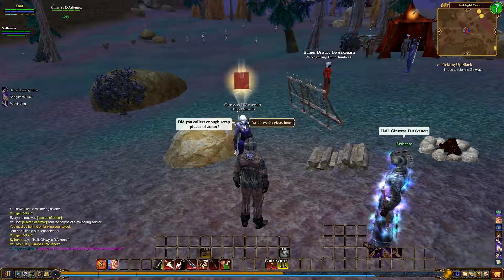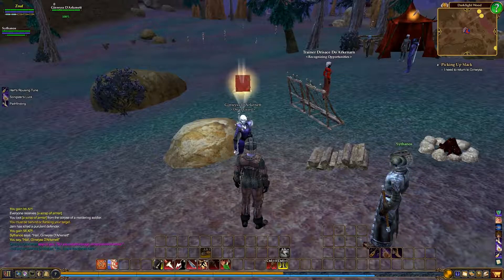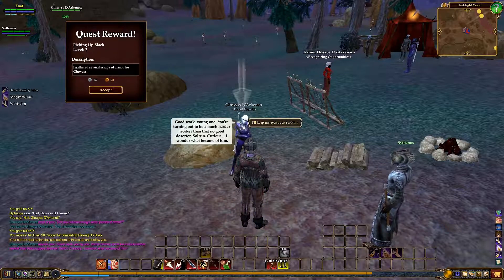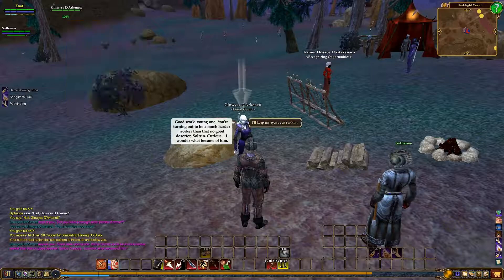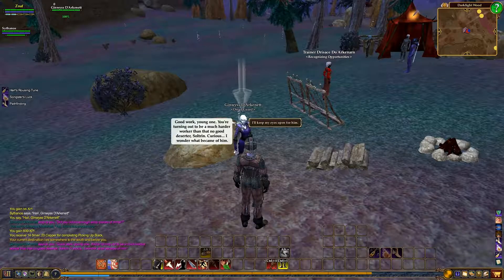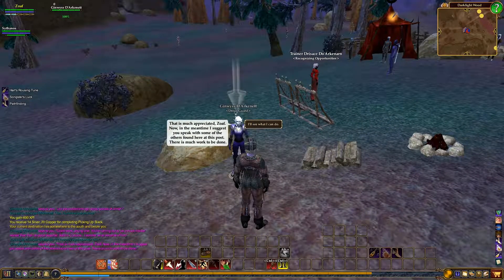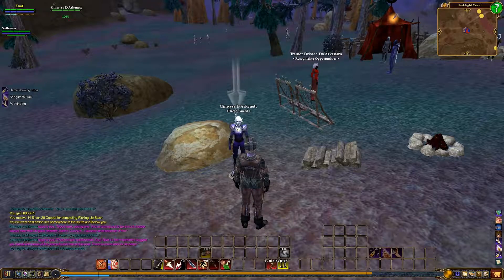Did you collect enough scrap pieces of armor? Yes, I have the pieces here. Picking up slack — Level 7, you end up getting 14 silver and 20 copper. We're going to go ahead and accept. Good work, young one. You're turning out to be a much harder worker than that no-good deserter Soltran. I wonder what's become of him — I'll keep my eyes open for him. That is much appreciated. Now in the meantime, I suggest you speak with some of the others found here at this post. There is much work to be done. I'll see what I can do.